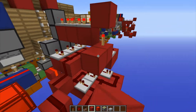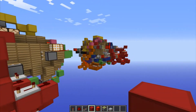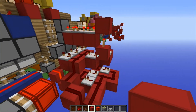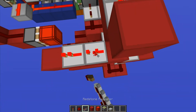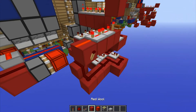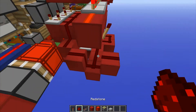Then coming out of the other side of this torch, we build one, two, three. Two repeaters like this — both of them on four ticks. And then redstone in front of them. Torch on the side of that redstone. And then below the redstone, it links up to right here, just like that.